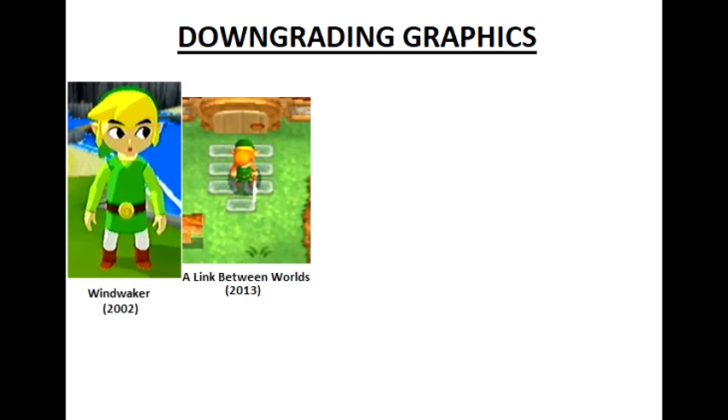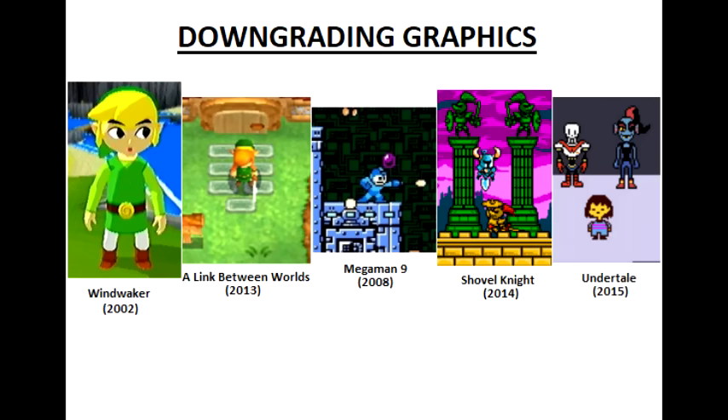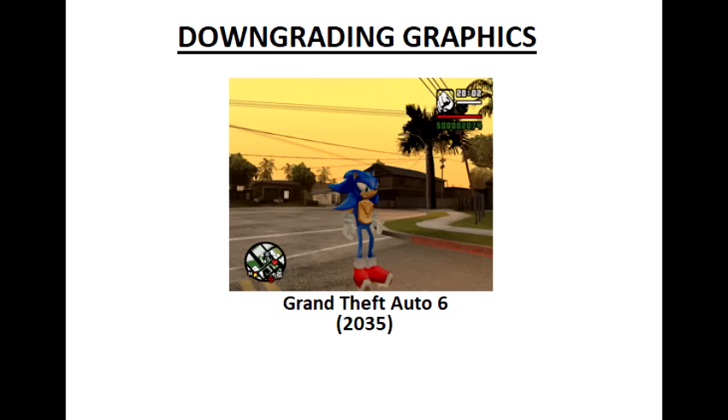Plenty of games have already gone backwards on the graphics end. Like the Zelda games — they pulled it back with Wind Waker and A Link Between Worlds. Mega Man went all the way back with Mega Man 9 and 10. And games like Shovel Knight and Undertale opted for 8-bit graphics from the very start. So why not Grand Theft Auto?